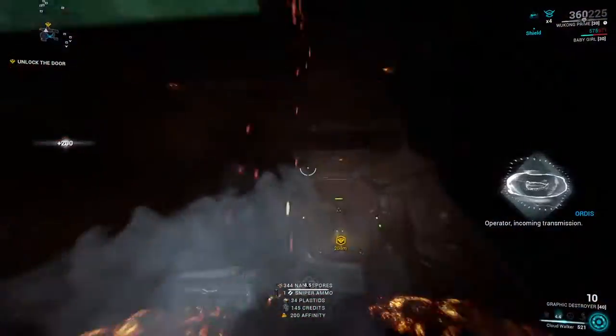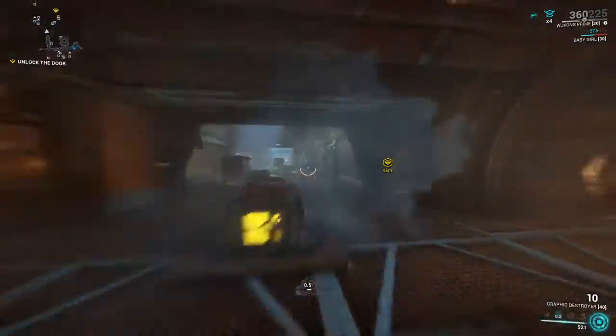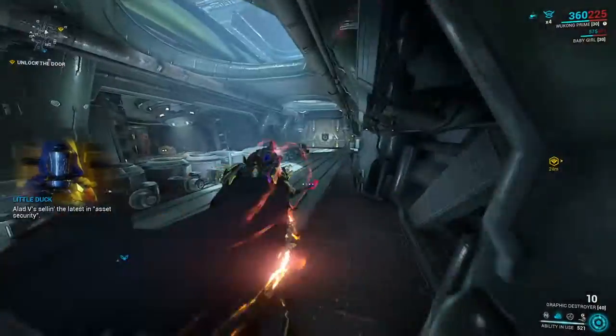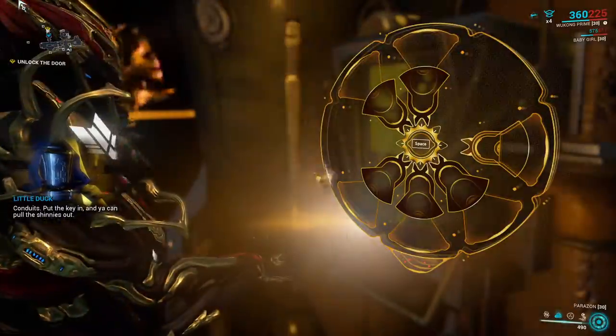Operator, incoming transmission — it's from Fortuna. Allard V selling the latest in asset security: Conjuance. Put the key in, and you can pull the shinies out.